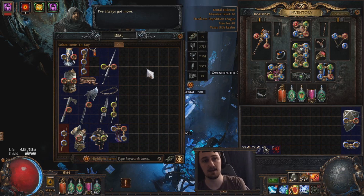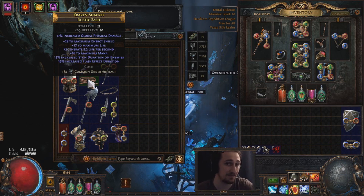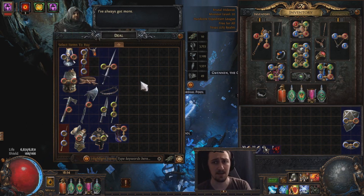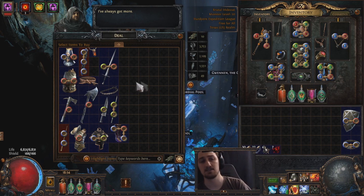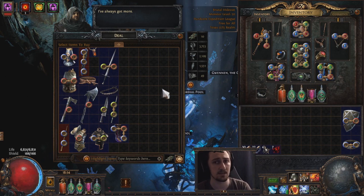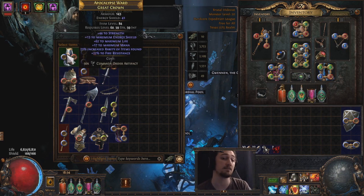The first thing I'll assess: do any of these bases look like they have potential? A few of the steps are just looking at the base itself. Something like a rustic sash I'm very rarely going to craft on, similar to a chain belt, because Stygian Vises exist, and so do crystal belts. You're really probably not going to get much profit from crafting up a crappy belt base like that — those are just overlooked. Same thing with studded. Maybe I'll craft a leather belt on hardcore trade, but on softcore trade they're kind of duds unless you hit flask mods with life and res.